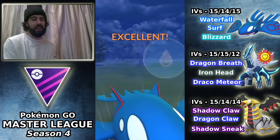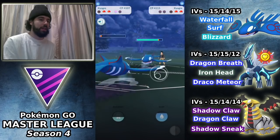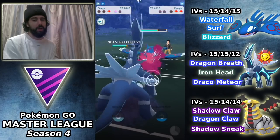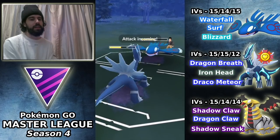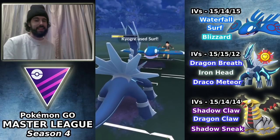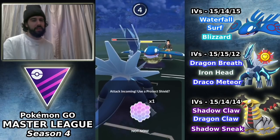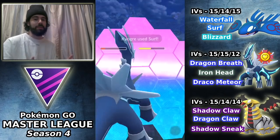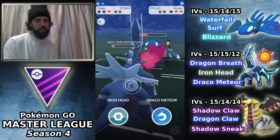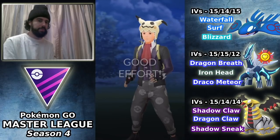Kyogre comes in. I throw a Surf at the Mewtwo — it won't kill. I had to take that Shadow Strike and I don't know what his third Pokémon is yet. He switches out and it's his own Kyogre. Had I had an Iron Head ready, or landed that Surf, there might have been a chance. I bring in Dialga — I could have gone for Iron Head had I not thrown Draco Meteor, but that wouldn't be enough to kill Kyogre. We lose the first match against JMark.